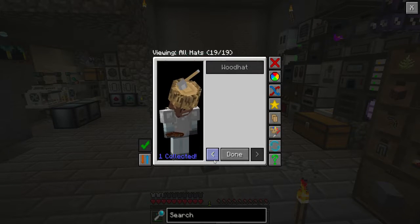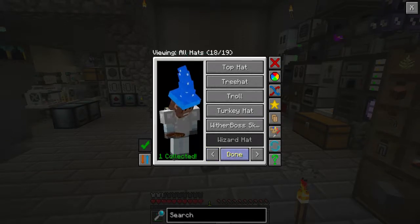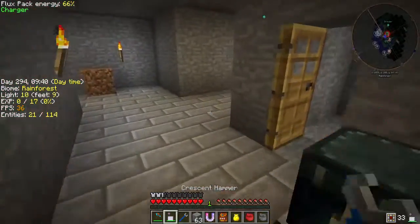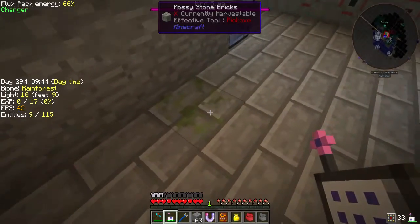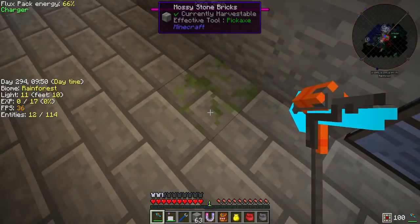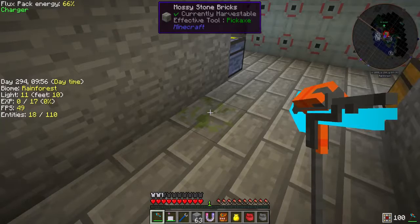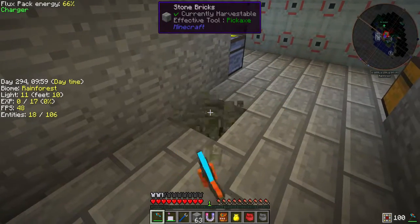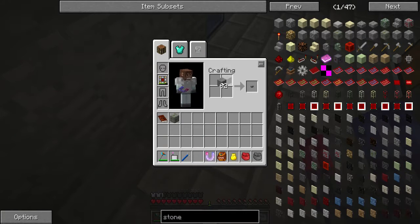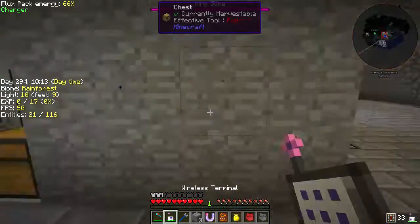Oh, a turkey. Have we done the wood hat? Have we done the Wither? I'm a wizard! Beautiful. Come and look at this — look what's going on over here. No other blocks in my entire base are mossy stone except for that one. That's really weird, right?